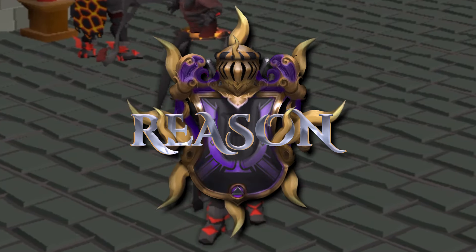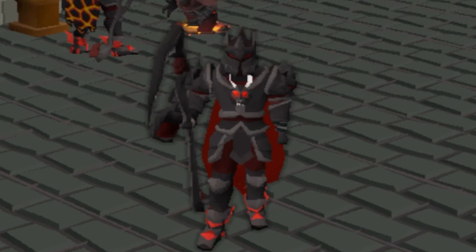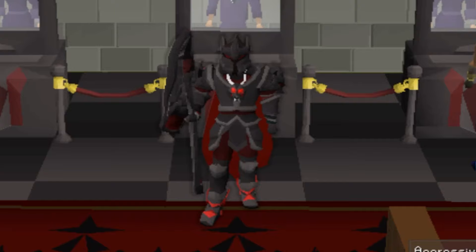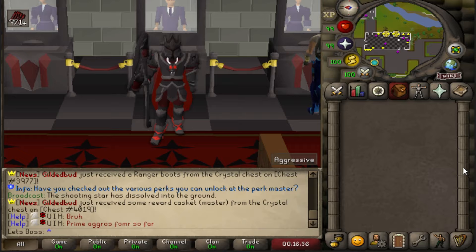Welcome back to Reason. If you don't know, this is actually a crazy clean semi-custom old-school server with tons of content. If you do want to pop on, the link will be down below. For today's giveaway, two winners are each going to walk away with $20 in bonds each. If you want a chance to enter, make sure to like the video, comment your Reason IGN down below, and subscribe to the channel. Hope to see you online and I really hope you enjoyed the video.